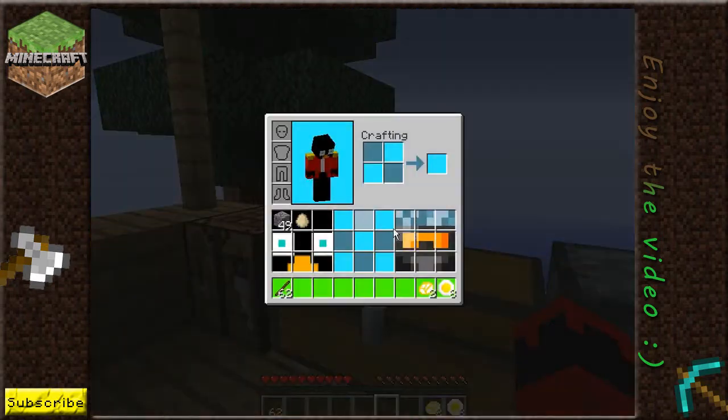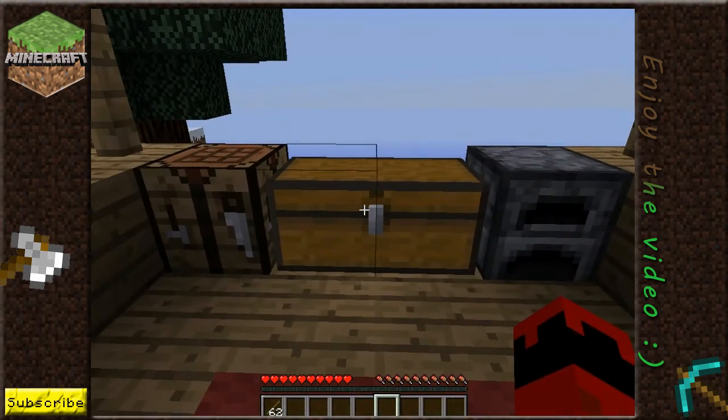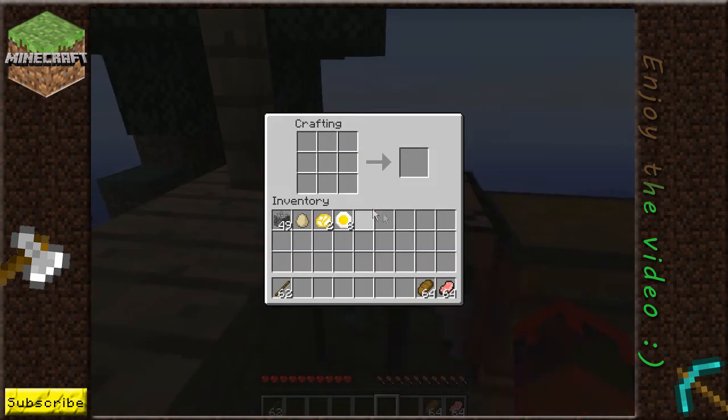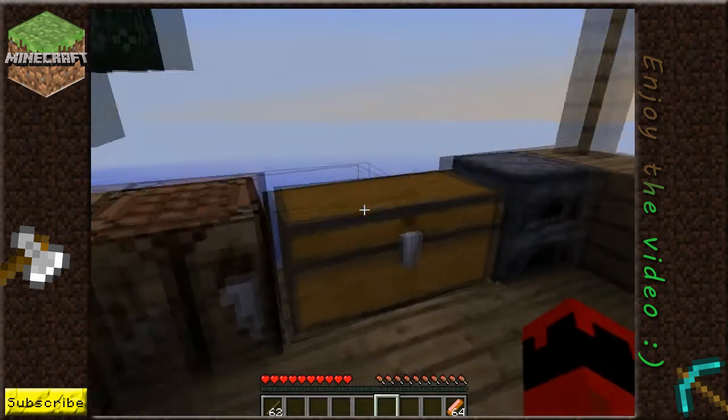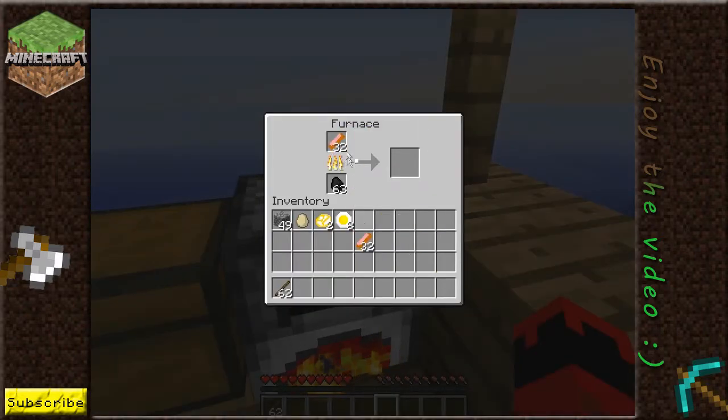I'm going to show you some of the other foods first before we start to cook all of this up. One of the things you can make is hot dogs. You need bread and raw pork chops. Put a raw pork chop up there, you get a raw hot dog. Then you can cook that into a normal hot dog.